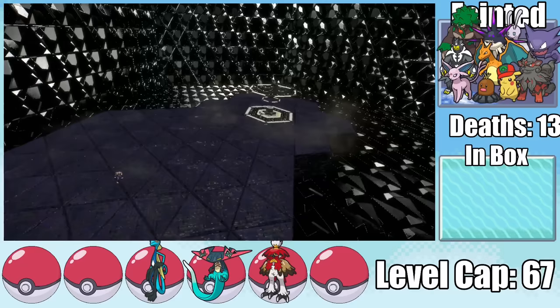Let me know what you thought of the run down in the comments, and if you've made it this far into the video and you're not subscribed to the channel, what are you doing? Also, the Paradise Protection Protocol Miraidon was randomized into Zamazenta, so let me know if you want to see a Sword and Shield Randomizer coming soon.